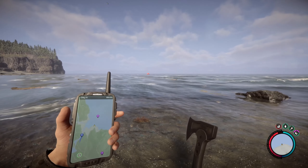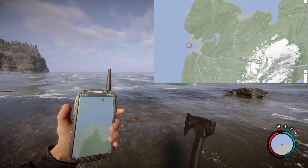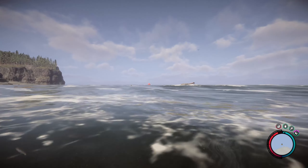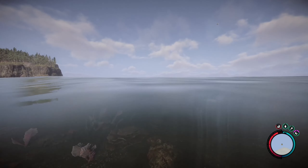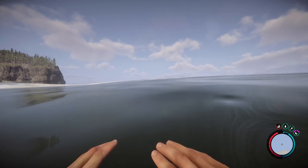Hey guys, another quick no-nonsense guide. This time I'll show you the pistol location in Sons of the Forest. We are right at the edge of the map on the beach and we're going to swim out to this orange dinghy — this little boat. But be careful, because last time I did this a shark bit me.